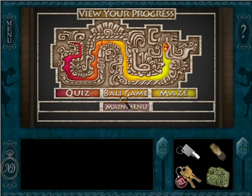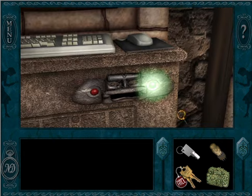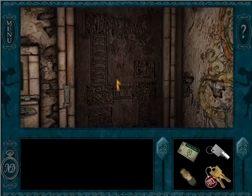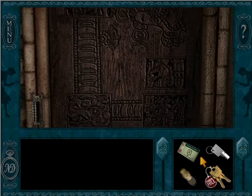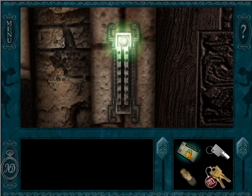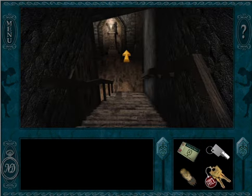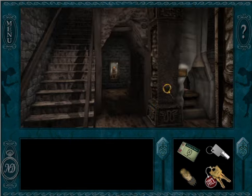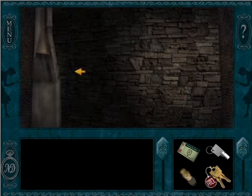You've successfully completed the temple level 2 quiz. Sweet! Now we have everything, so we can back away. Now we can go down to the lowest level. Scan our card. Awesome — whole new level. Cool stuff. Let's look.